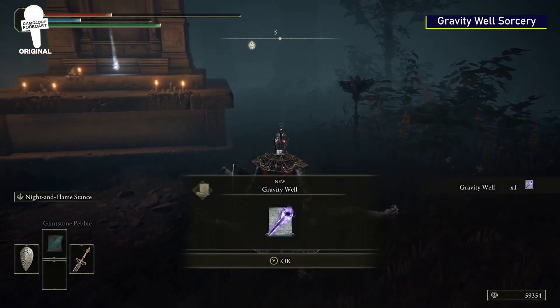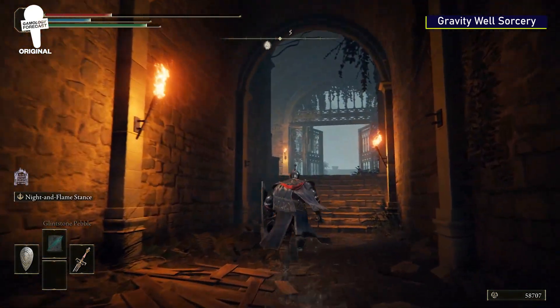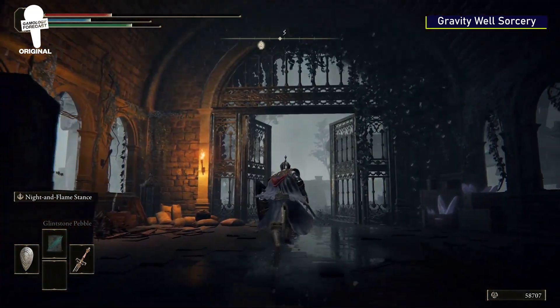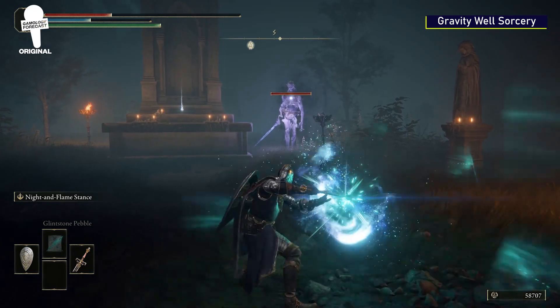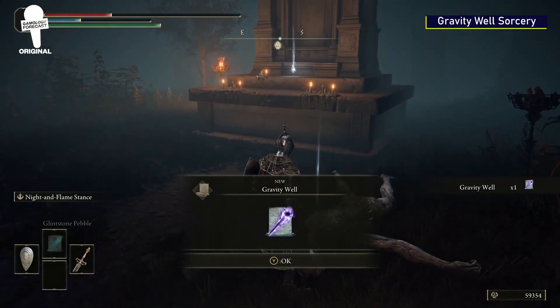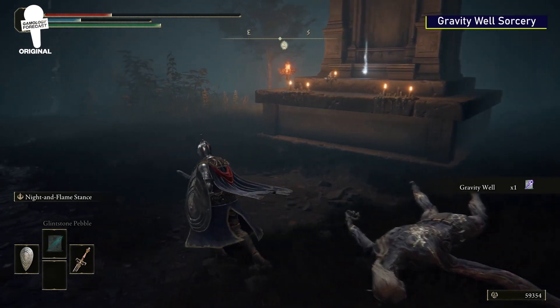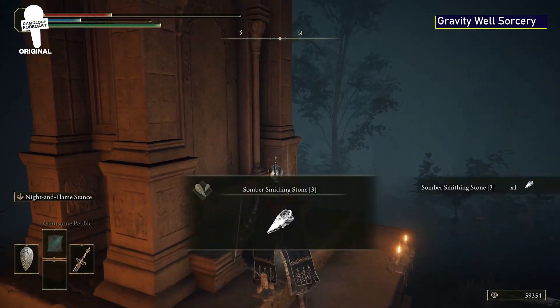Gravity Wells Sorcery. Close to where you find the Carrion Knight Armor Set, you'll want to find these double gates. Through the gates and up the stairs will be an enemy waiting for you — it's a tougher enemy than normal, but not quite boss level. Once defeated, you'll get the Gravity Wells Sorcery as a reward, and there is also a Somber Smithing Stone 3 on the structure behind the enemy.